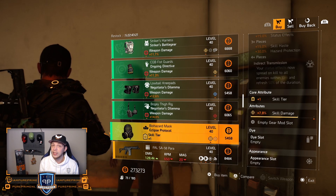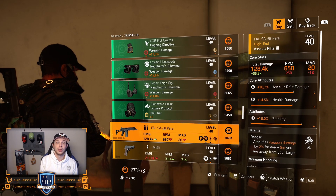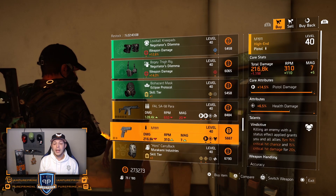Eclipse — just craft it, guys, never buy it. The FAL — just farm it in the open world, it drops a lot. M1911 pistol — just leave it here.